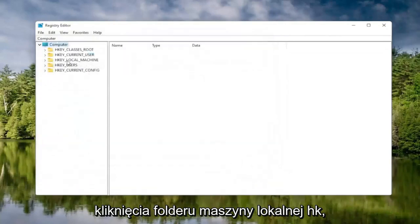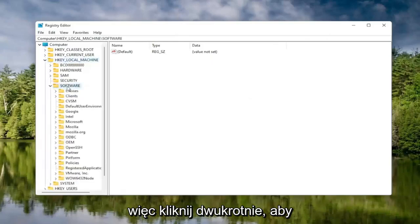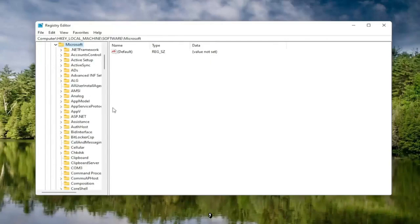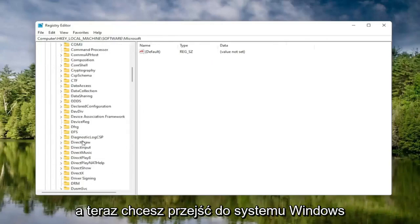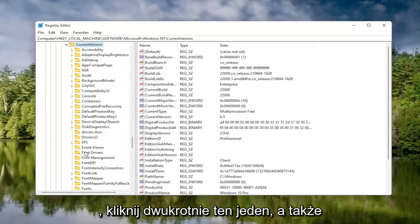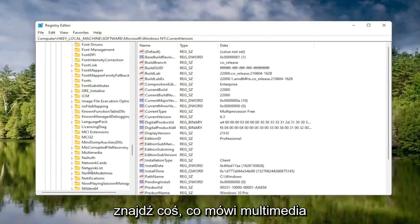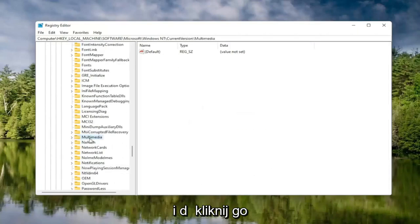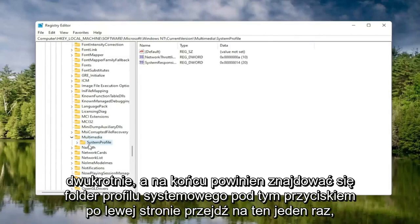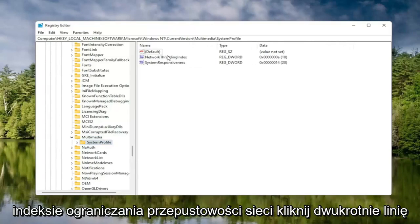So we're going to start by double-clicking on the HKEY Local Machine folder. Do the same thing now for the Software folder — double-click on that. Locate the Microsoft folder, double-click on that. Now go down to Windows NT, scroll down and double-click on that. There should be a Current Version folder in here — double-click on that one as well. Locate something that says Multimedia, and double-click on it. Finally, there should be a System Profile folder under here — click on that. And now on the right side, locate something that says Network Throttling Index and double-click on it.